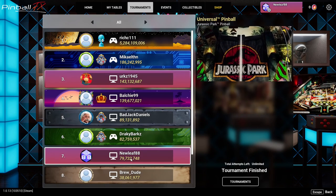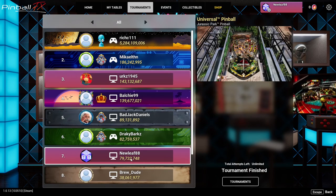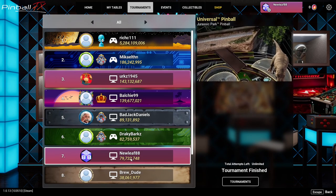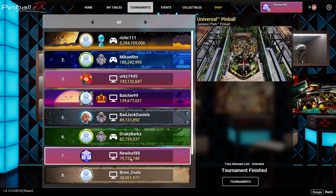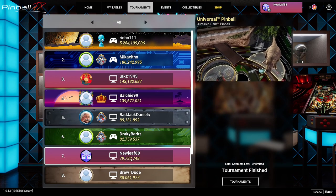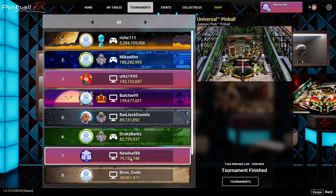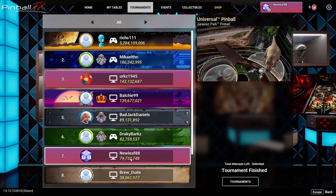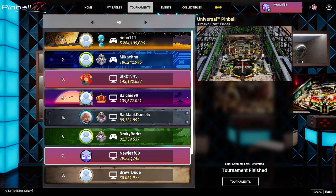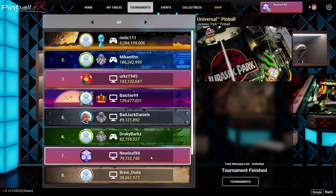In second place we have Mikhail Thin with 186 million — another great score. In third place we have Urko1945 with 143 million. Urko usually plays EM — his forte is older electromechanical tables — so it's nice to see him score really high on this original Jurassic table. Congratulations Urko! He made a comment that he doesn't even want to spend time trying to beat Rich C, and I chuckled at that.